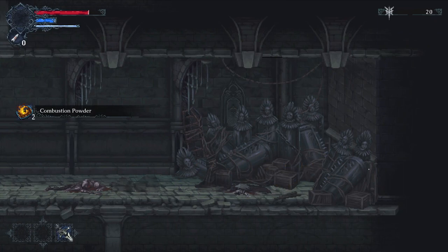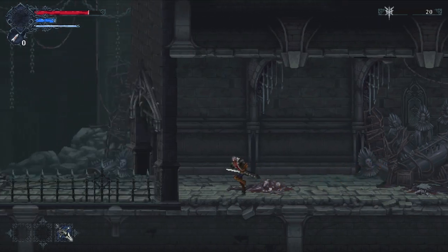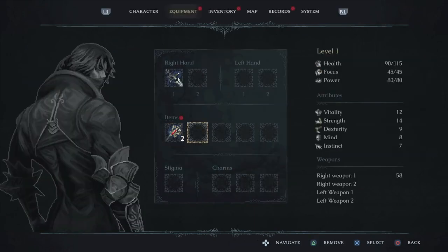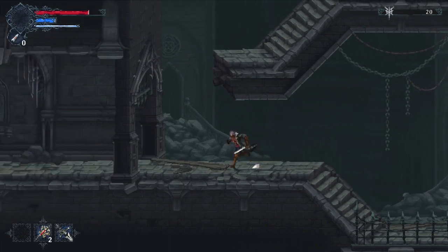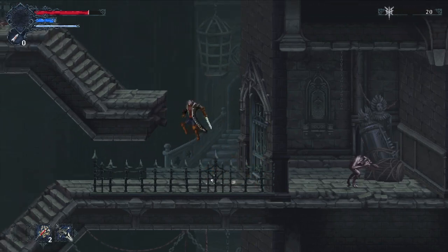There's our first hidden wall! We got Combustion Powder — that's how you apply status effects to your weapons, so this would apply fire for example. If we go to our inventory we can equip our healing injections. I normally don't use too many of those buffs, but in this playthrough I think we should try it out to showcase the complexity of the game.